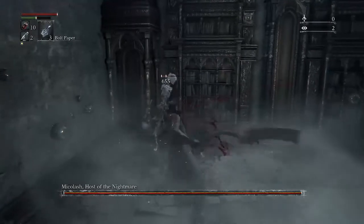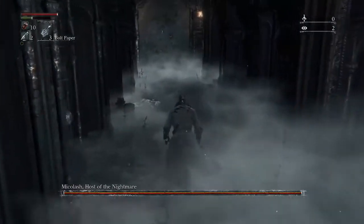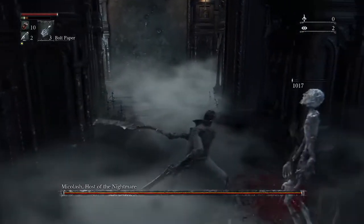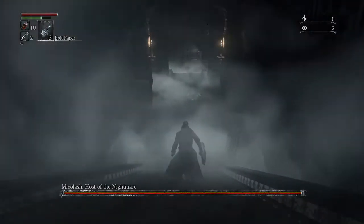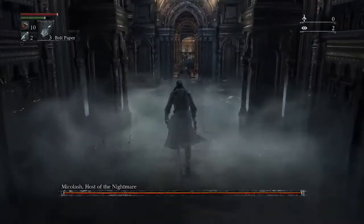Micolash can do two things: he's actually done the nicer option this time where he's just gone straight right, but I'm just showing you if he does come up here, this is the route you would go down. When you're in this position, he would then run down the stairs in front of the room we want to lead him into. This time he went right straight away, but that's the route you'd go down to get him into position if he went that way instead.